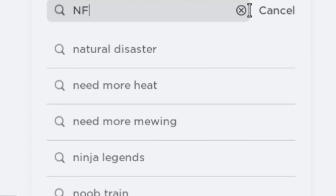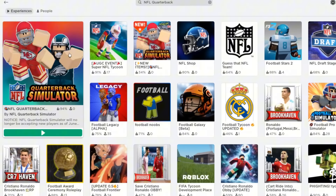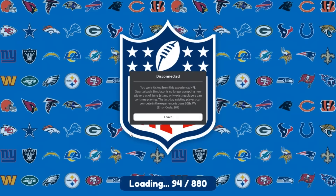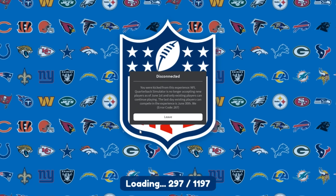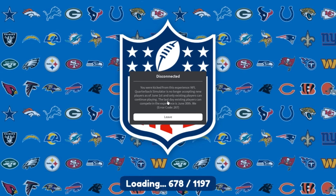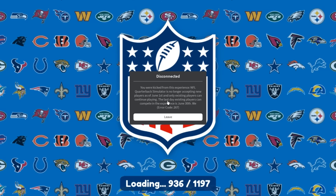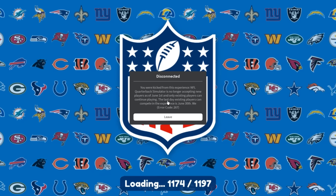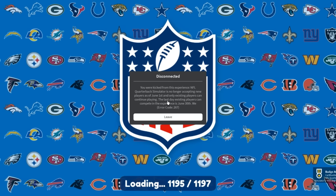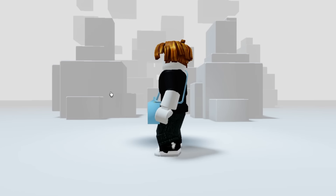Search NFL Quarterback in the experience. The first one with the big icon. Unfortunately you can no longer play this game — if you try to join you will be kicked out. However, you can still get the item by joining the game and waiting until the badge pops up on your screen. If you see this badge that means you get the item. You will find it in your inventory under accessories front.